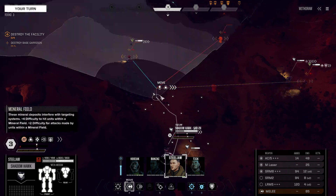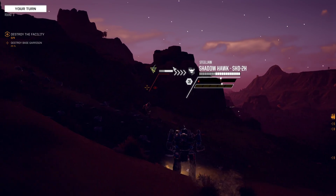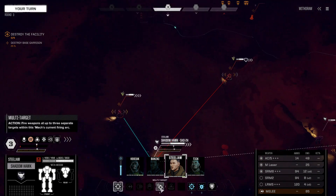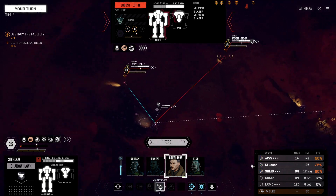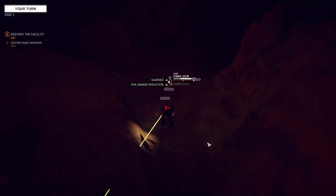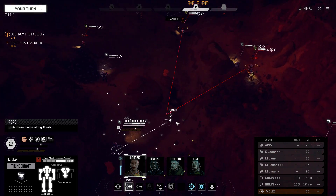Steeljaw will probably make a move to the side. That AC-5 can't hit there, but it can definitely hit the Stinger out there — so let's target the Stinger. The Stinger is hard to hit. Let's go ahead and turn the SRMs on this time. Everything's going on target A anyway — all weapons are go. The autocannon missed, some of the missiles hit. I'll eventually teach myself not to call them rockets. Let's just step up here; the Thunderbolt's not intimidated by these little tiny mechs.